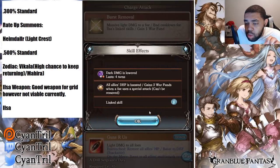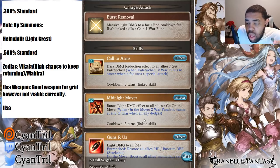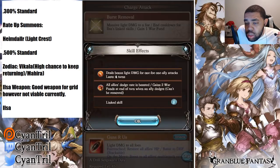It's not stackable defense, but it is a perma defense buff. Midnight Mover gives bonus light damage to all allies. On the Move: two war funds to caster at the end of turn when an ally dodges. On the Move increases your dodge rate, so you get bonus damage for four turns — probably around 20–25%, maybe more. All allies' dodge rate is boosted, and she gains two war funds at end of turn when an ally dodges.